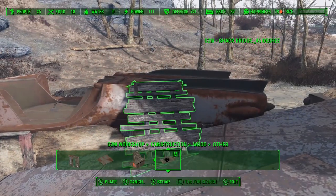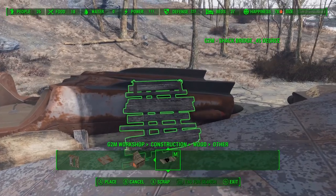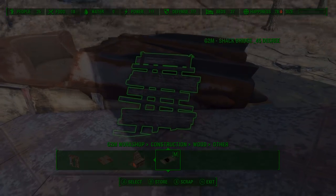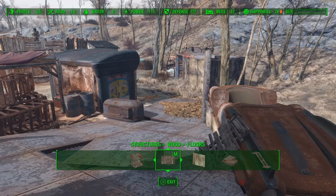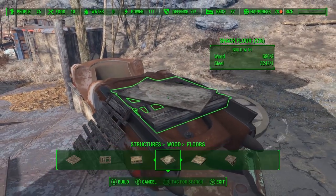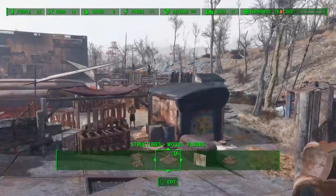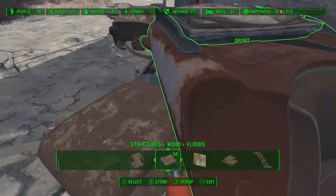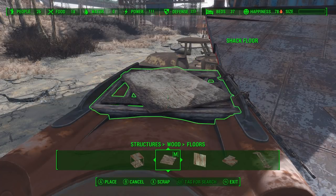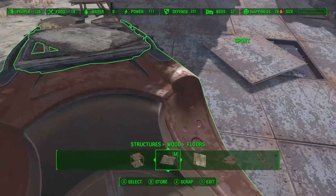Now we're going to build a small guard post, and we're going to use one of these shack bridges so that the guards have a way to get up to their station. We're just going to place it right up against the car — we don't want it to clip too much. To build the platform that the guards can actually stand on, we're going to use these quarter boards, and they fit in perfectly right in between those two fins. You do have to adjust the angle slightly, but they will fit in nicely. It's okay if the bottom of the board clips with the car — you're not going to see that anyway. We're going to cover it up with some plyboards and throw some sandbags in there as well for a little support — it just kind of adds to the junky feel of the place.